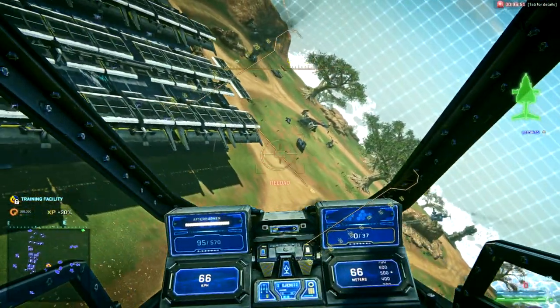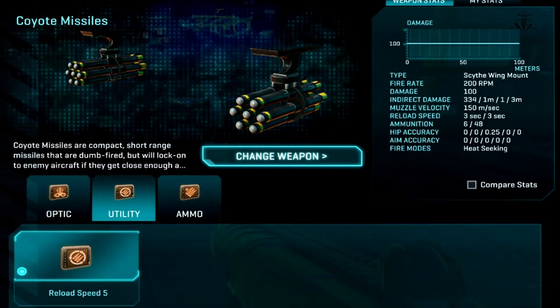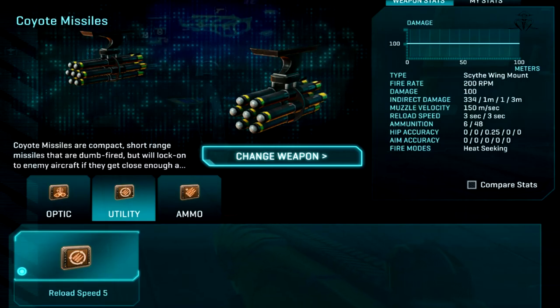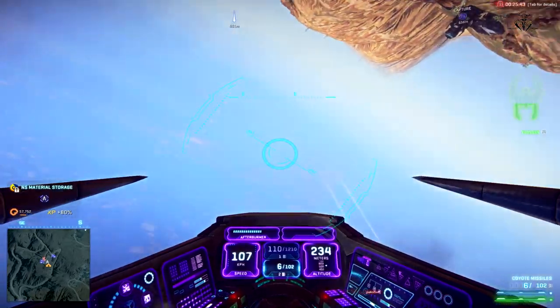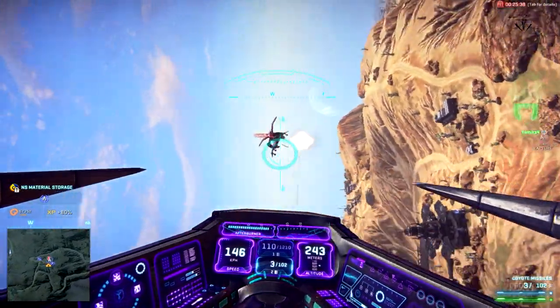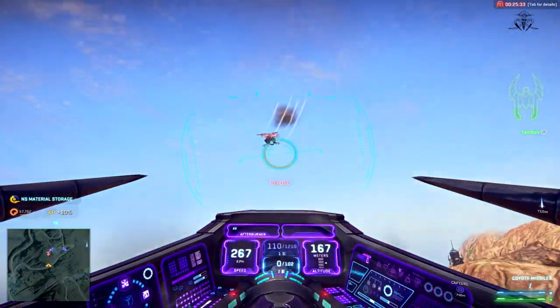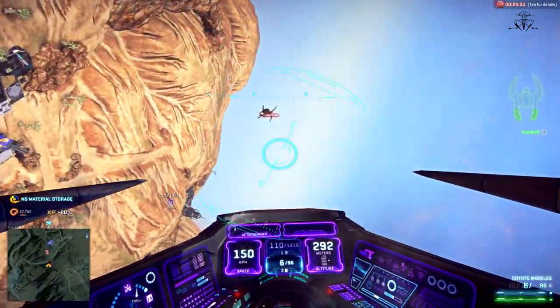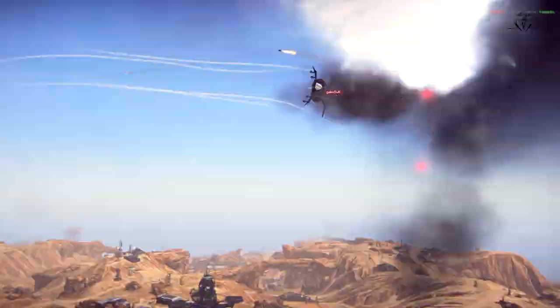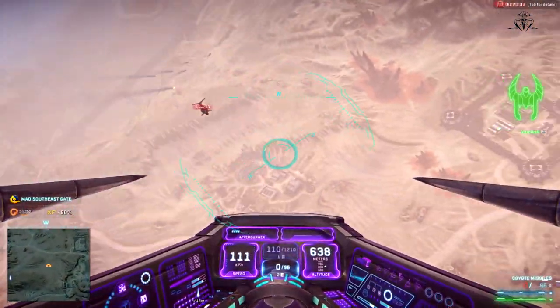The last weapon on the list is Coyote Missiles. Overall, this weapon deals a small amount of damage per rocket and only has 6 rockets in its clip. But it is unique because it shoots heat-seeking missiles, which means the rockets will lock onto any aircraft that flies close to them. Although this weapon is unique, I don't predict it to be a big problem due to its small damage. But because it can be shot at will at anything, it might find itself useful for something else.